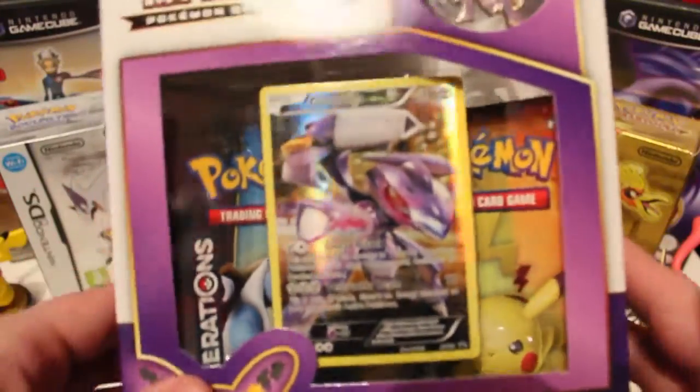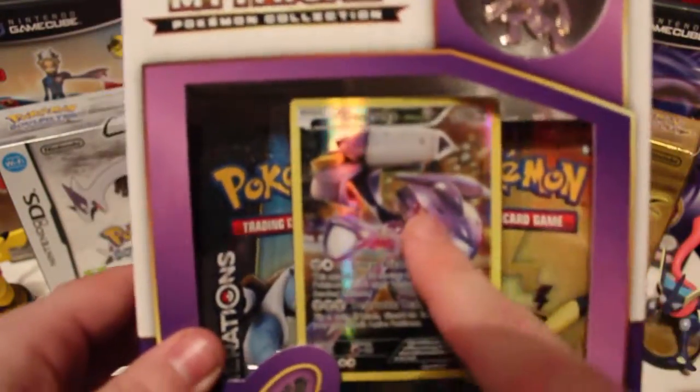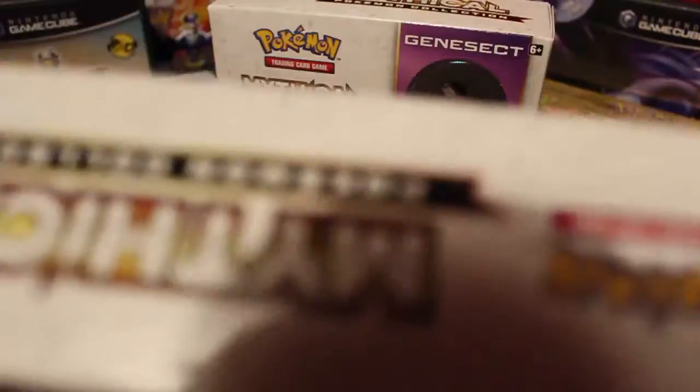So what you get in the Mythical Collection is a promo card, a lovely print, and two packs of Generations. That is the front, there is the back, and just some of the sides.